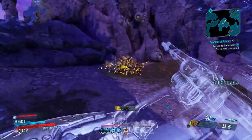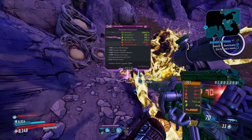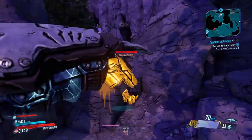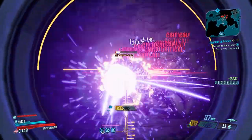This thing barely drops anything, but if you want the special legendary the Chupacabra drops — called the Chupacabra's Organs — then you can farm this as much as you want. Mayhem 4 would probably be your best bet.